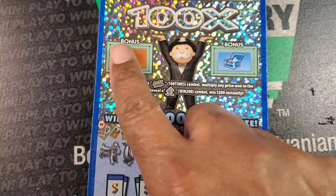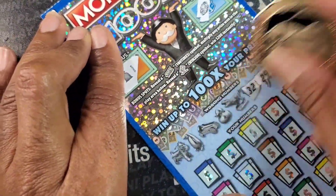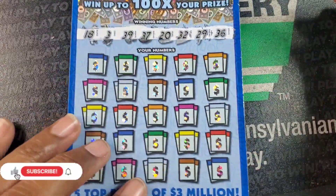Last up: Monopoly 50x. We need 100x — the gold symbol at the bottom. We need to match the light bulb, the $500 burst, the Monopoly man, the big gem, or the money bag. Numbers are 36, 29, 32, 20, 37, 39, 3, and 18.